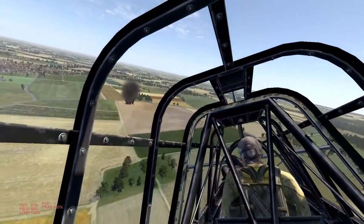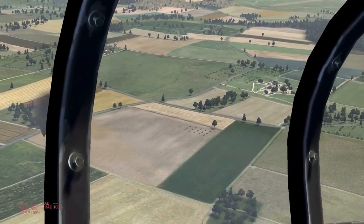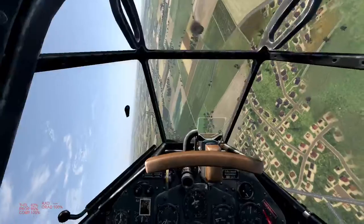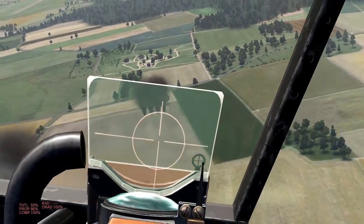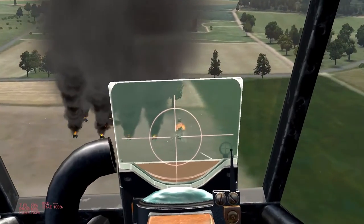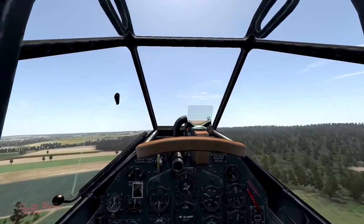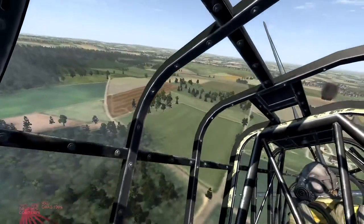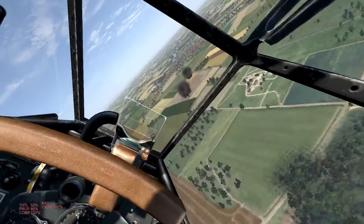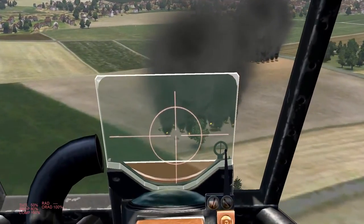Of course we also have our machine guns, which we can use to strafe ground targets. But the Stuka being a very slow aircraft, you should not linger too long over ground targets — first because of fighters that might be attracted by burning targets, and also because the AAA is going to have a field day shooting at such a slow aircraft. We're just shooting 7.92 mm ammunition, so this is only going to affect soft targets — you're not going to get through any tanks with this. I would not recommend going after AAA guns in the Stuka.